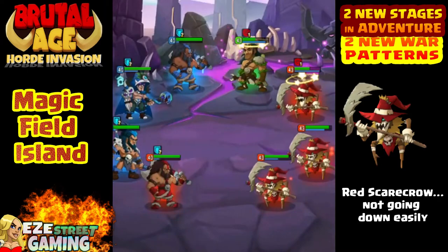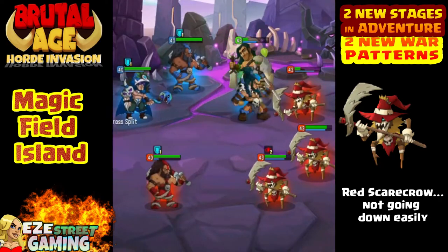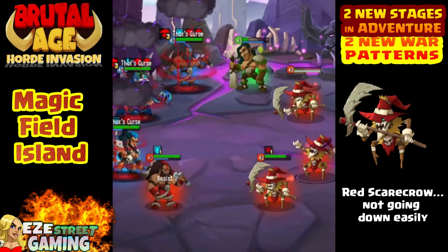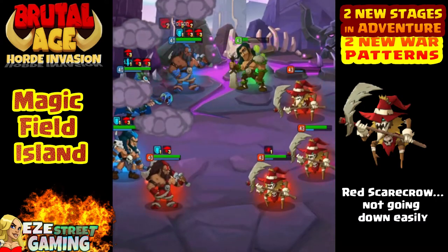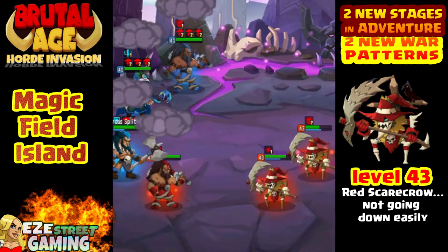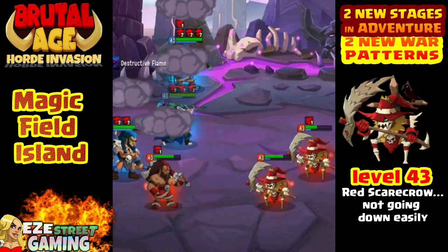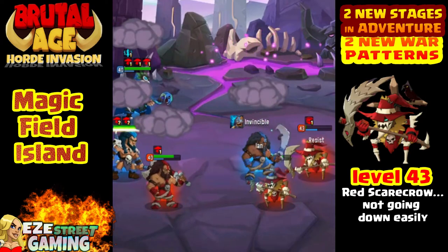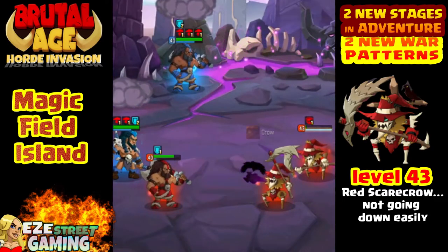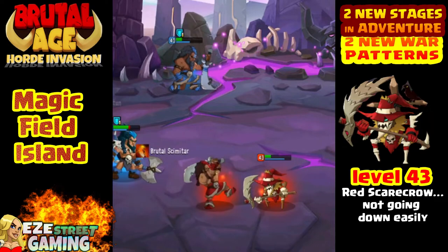Going into the magic field island, this first level in purgatory is much more difficult than anything you've ever seen in any of the adventures before. The red scarecrow, as seen on the right, is a normal red scarecrow, but once he gets to the third level of awakening he gets to be a lot more tough. They use doomed — that's one of the curse attacks — and you can see the cloud over my whole team. They also use Thor's curse.